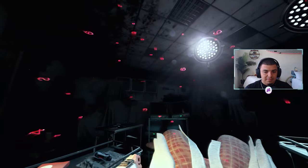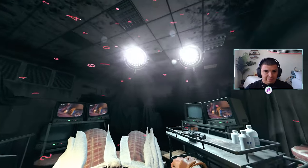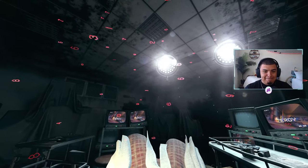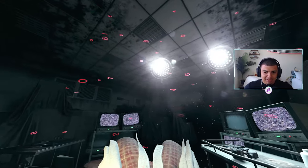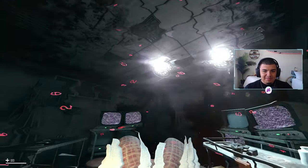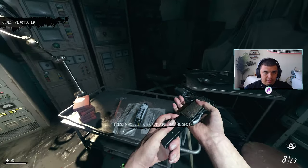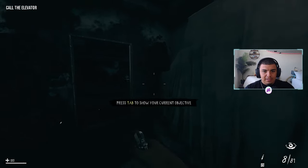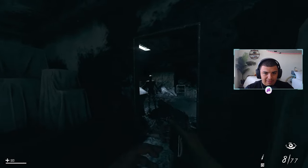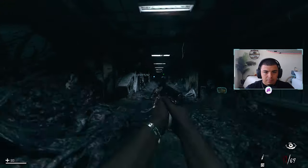Hey, what is going on everybody! In this video today we are playing a brand new custom zombie map — one of the best custom zombie maps I've ever played. It's a brand new take on the traditional round-based survival style. This is more of an objective-based mode, kind of like a campaign. There are checkpoints, certain objectives to complete, and at the end there's a really epic boss fight. The download link is in the description. This intro scene is freaking awesome — like Black Ops 1 vibes but horror. It's actually a scary map.